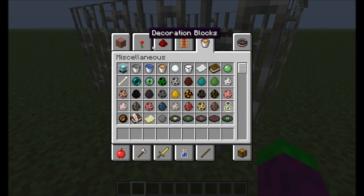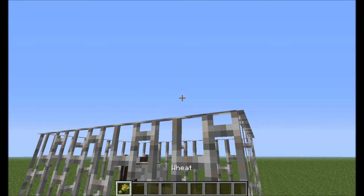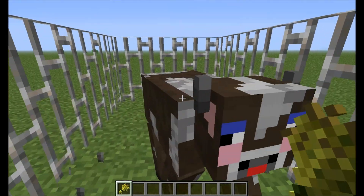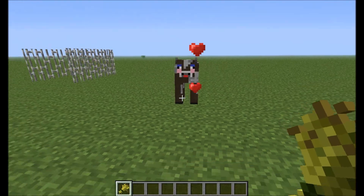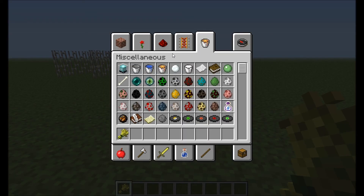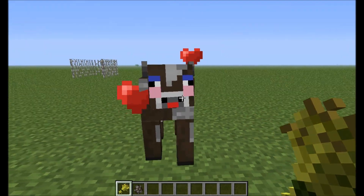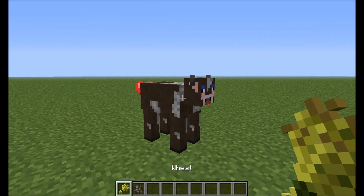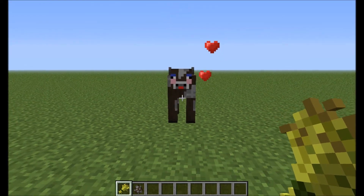What this whole thing is meant to be is I am going to showcase mobs and tell them what's special about them. Mobs follow you, especially cows. Cows and sheep follow you if you're holding wheat and kind of shove it in their face and make them follow you.